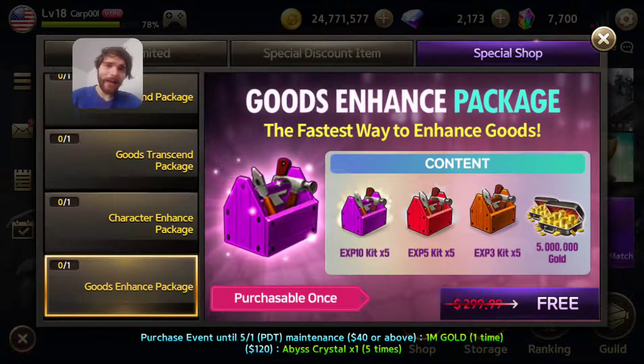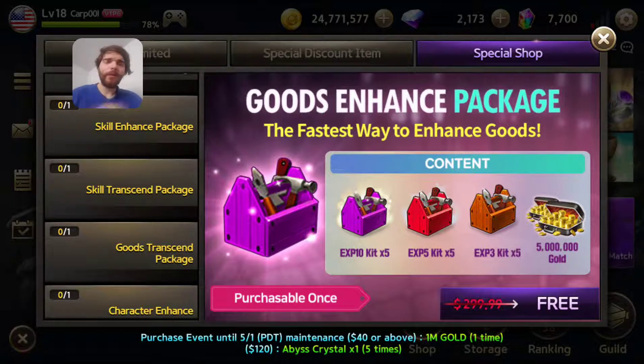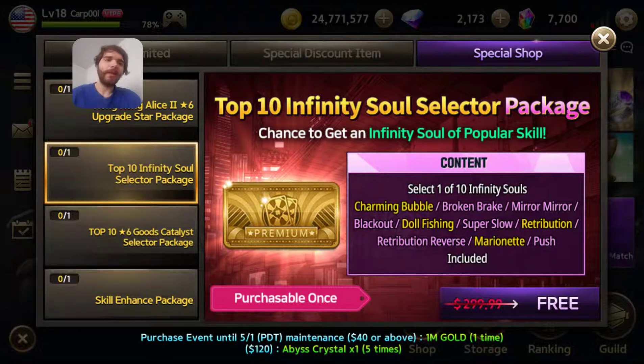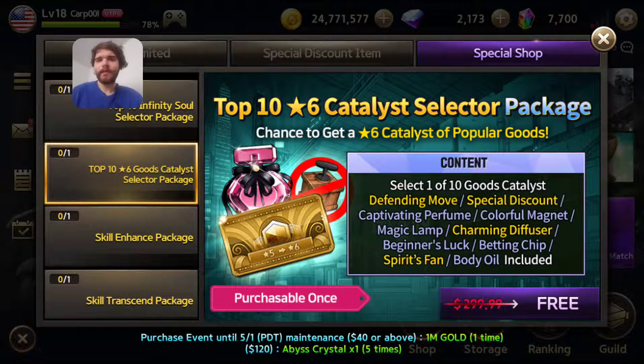Honestly, the last two I wouldn't recommend if you're just starting into this game — those you can pretty much get through daily missions here and there. Gold, if you just wait and give yourself a month of collecting the free stuff through the dailies, the daily draws, your games, you'll have enough gold. I would highly recommend if you're just starting, get the Hong Kong Alice upgrade pack if you haven't invested into a character yet. The infinity soul selector is great if you've been playing a little bit and have some black skill cards you can utilize. Go ahead and grab that. The six star catalyst selector, if you have the ten dollar goods selector or five star good selector — Captivating Perfume is one of those — you might be interested in that.